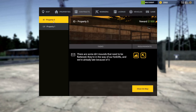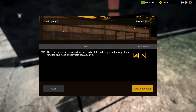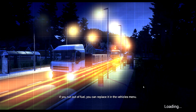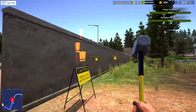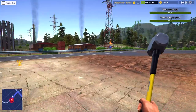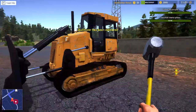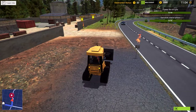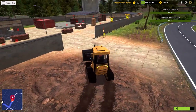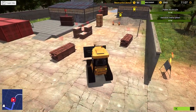Any other contracts? Some dirt mounds that need to be flattened or some forklift work — and it's right where we are. Maybe we can do one more job and then go do the actual building job. Let's accept this one more destruction job on the same location — that's kind of sweet. Flatten the dirt pile and demolish interior pillars — no problem. Where's my parking sign? Right over there. We need a bulldozer for this — let's get the bulldozer.